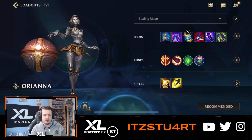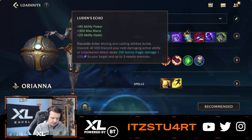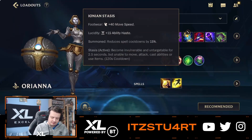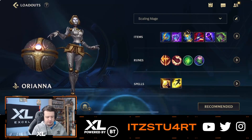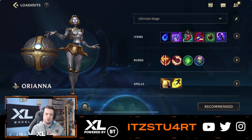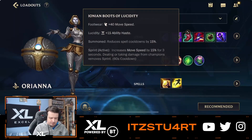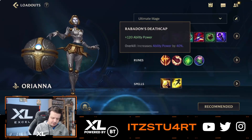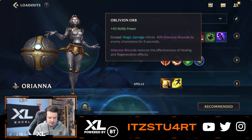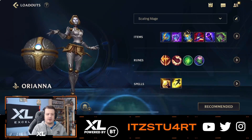The final build looks like this: Archangel Staff, which you build after Luden's Echo, Luden's Echo, Stasis Enchant for the boot upgrade, Deathcap, Void Staff, and Morellonomicon. For the build order, you go Tear first, then Luden's Echo, then build your boots, then finish Archangel Staff which upgrades into Seraph's Embrace, then Deathcap, Oblivion Orb if they have healing, and finally Void Staff.